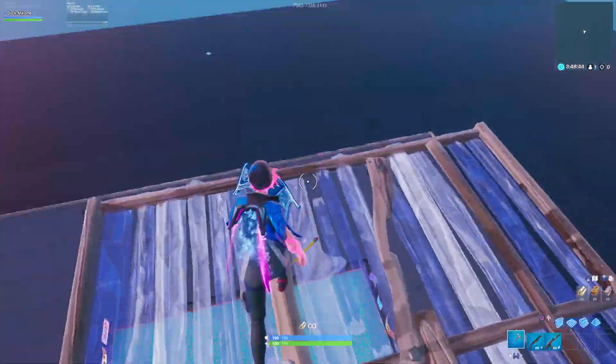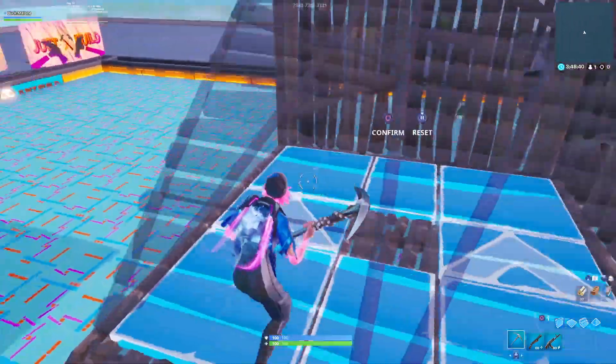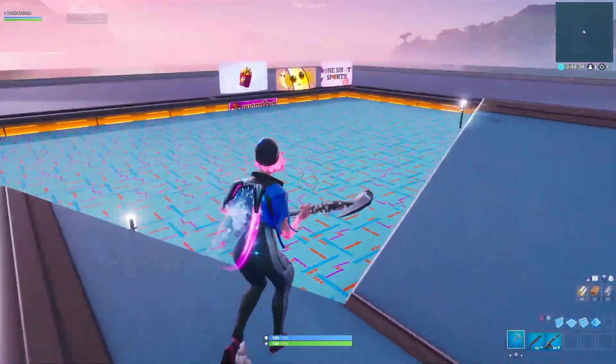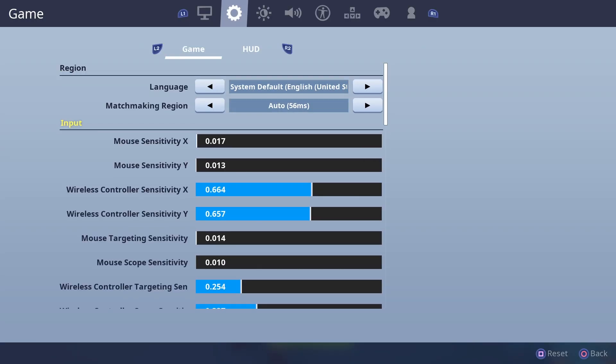Rápidamente antes de comenzar, el código que pueden usar en la tienda es Gorila Soviético, lo tienen en pantalla. Y si pueden, antes de que vean las configuraciones, rápidamente ir a la descripción, Instagram un follow, Twitter un follow, se los agradecería. Así que bueno, sin nada más que decir, vamos directo.